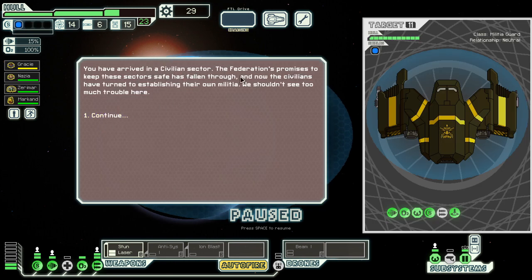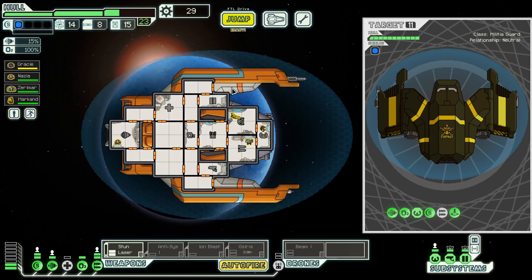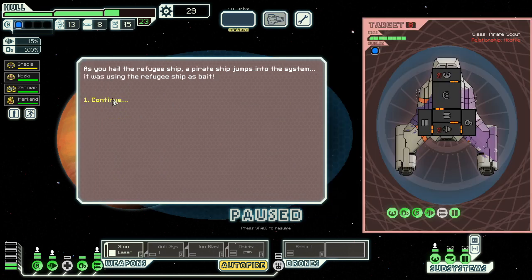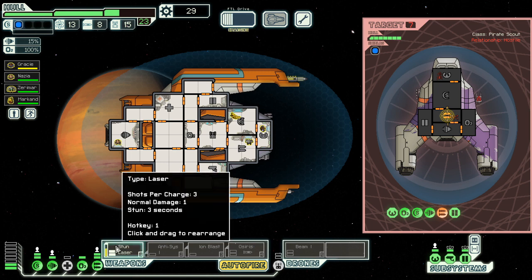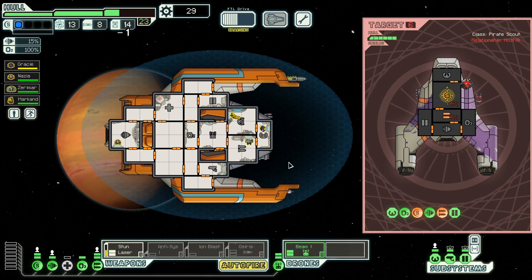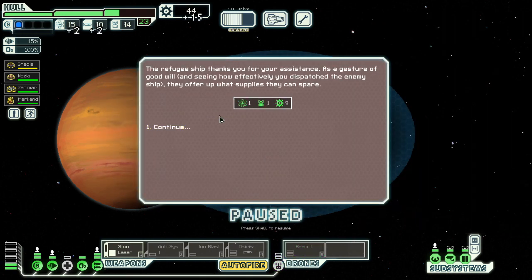Civilians sector the Federation in process to keep them safe, and the Civilians have turned to establishing their own militia. Let's chat them up. Look at that — a missile launcher! I will never shake my head at the missile launcher again — it's very helpful. Countered a refugee ship — we will tell them it was a trap. Next thing to power up is definitely weapons. If he charges this, I think he's done for. Just had to make sure this doesn't hit shields. We're going to have one hell of a time repairing anything over there. 15 scrap, and another 9 scrap.